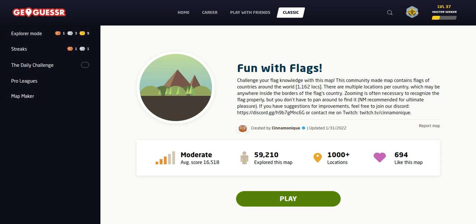Welcome back to All Over the Map. Thanks for tuning in. On this episode, we've got Fun with Flags by CinnamonEak. I think this is game number six. In this game, we're going to do this as a no-move challenge — no moving, recommended for ultimate pleasure.